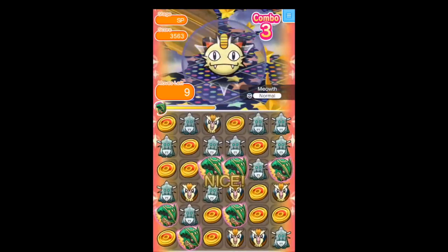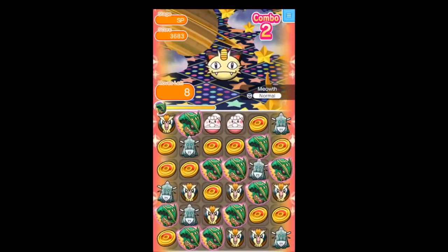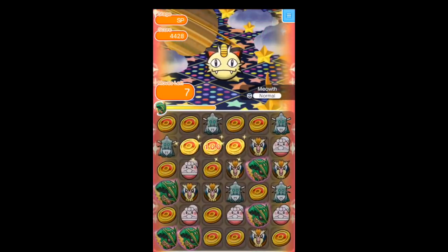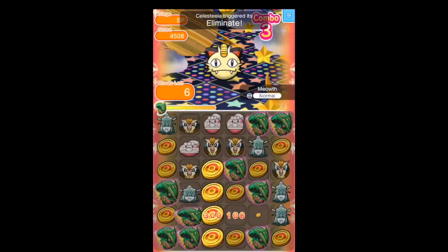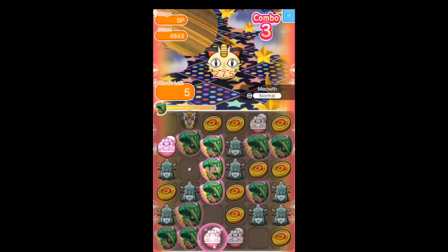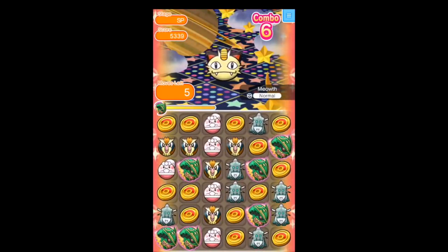I also tried it with just Celesteela and no Mega at all - that was probably the worst, I think that was just 5,900. It didn't feel good while doing it; it felt like it wasn't really going off. There were just so many support Pokemon on the stage and in the Skyfall. I think having Gengar or Rayquaza as the Mega helps with the Skyfall. In between, if you haven't got a match of 4 with Celesteela, you can always try to make matches of 3, even if that's with the Pidgeys. But at the moment Celesteela's Eliminate isn't very consistent.